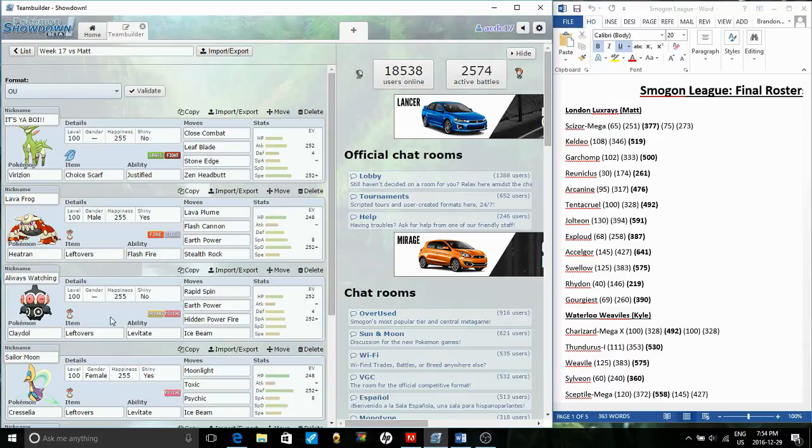We're trying something a little different with a bulky special attacking Claydol. In my last match against Matt, he decimated me with entry hazards. Since I dropped Braviary I lack a defogger, so I'm using Rapid Spin instead. Earth Power for main STAB, and then Hidden Power Fire specifically for his Scissor, and Ice Beam specifically for Garchomp.